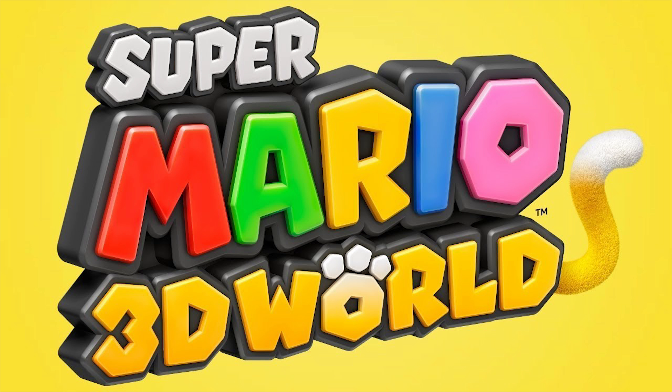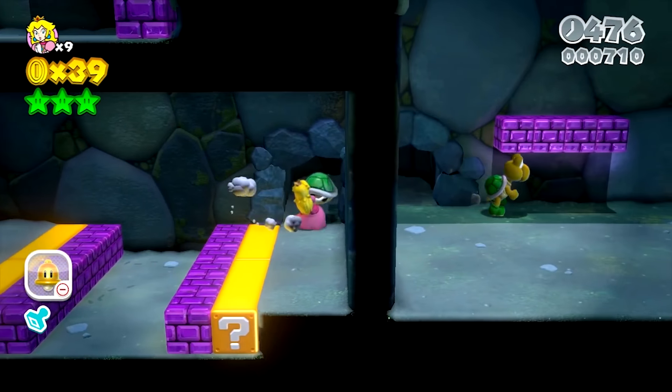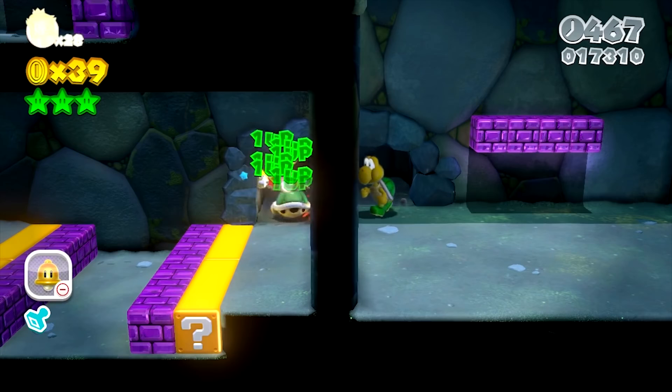Super Mario 3D World's infinite lives trick is extremely similar to Super Mario 3D Land's as it takes place in World 1-2 and also uses a Koopa shell. Here it's easiest to drop down to the hidden area, then throw the shell in this very small archway where you can easily jump on it.